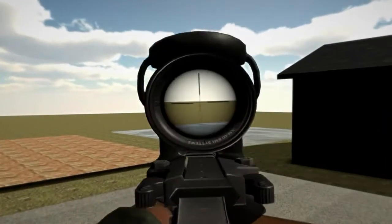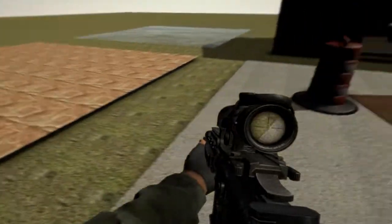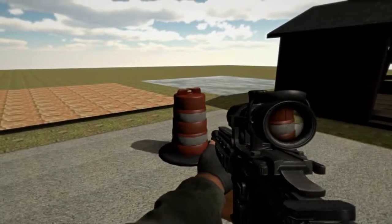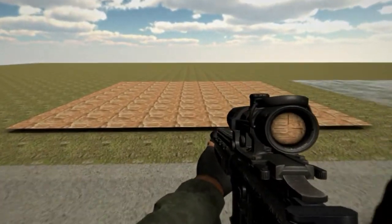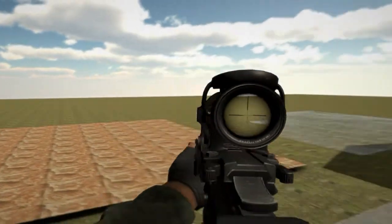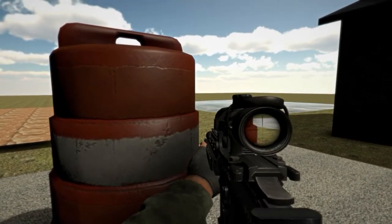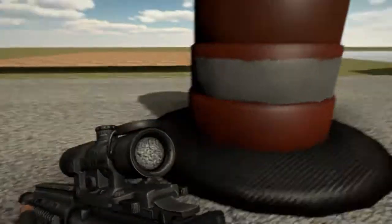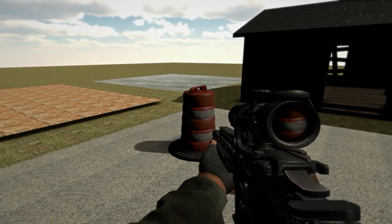This is physically based rendering, which is basically the highest quality shaders you can get in Unity 5. As you can tell from my other videos, this is definitely the highest quality I've put in. I've really put a lot of work into this because I'm sure a lot of you are really gonna like it — it is just beautiful to see in person. The amount of detail that has gone into this now is absolutely ridiculous. I've also updated all the shaders on the guns so they're physically based.